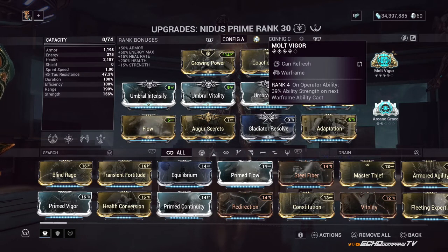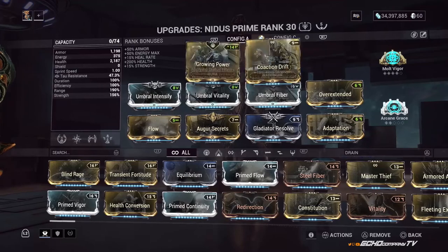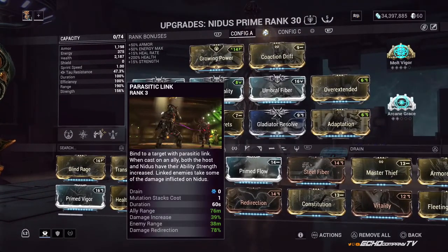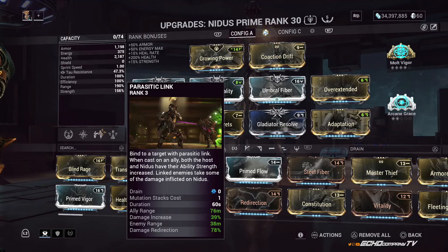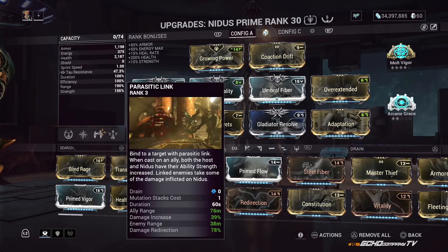When it comes to arcanes, first we have Molt Vigor on Operator Ability: 39% Ability Strength on next Warframe Ability Cast. If you're the Operator and you cast any ability, you'll see a little blue square around your Warframe denoting the ability strength increase, and once you do any ability, that square goes away. Pair that with the 34% coming from Growing Power and Coaction Drift, and that turns Nidus' Parasitic Link into 90% damage reduction, which is actually the maximum — you cannot go any higher than 90%.